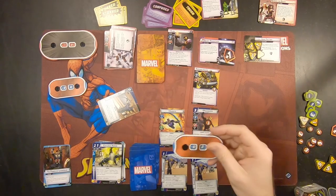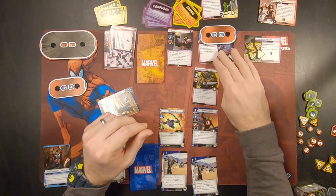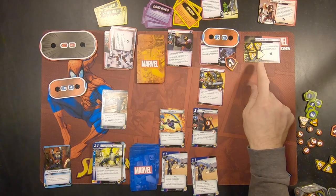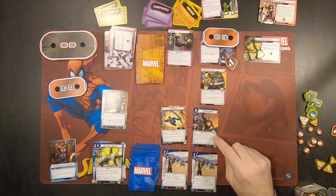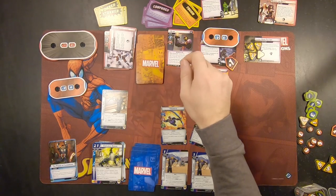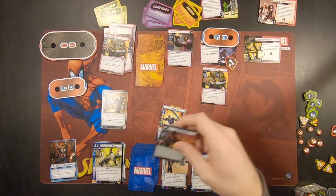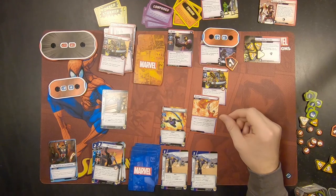We're going to go ahead and add 2 to this main scheme — 1, 2 — which gives us a total of 5. That is just fantastic. So I'm going to have to really deal with this relatively soon. He's going to attack, and I'm going to defend against the attack. I could see myself dying here. I'm going to defend with Mockingbird. It worked with Goliath, so we'll try it. 1 plus 2 boost cards — 3, 4, 5. Oh my gosh, 5? Holy cow. She's dead. Why do all these massive attacks come when I get allies?